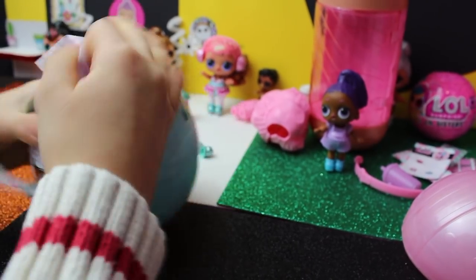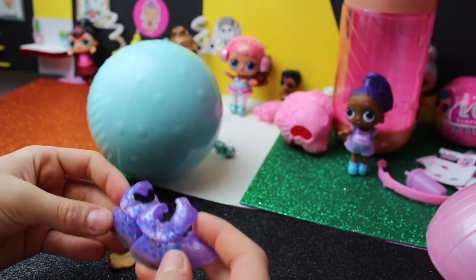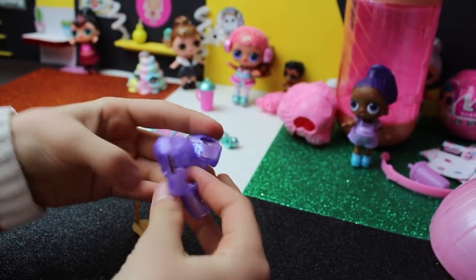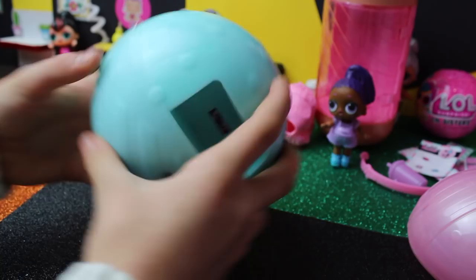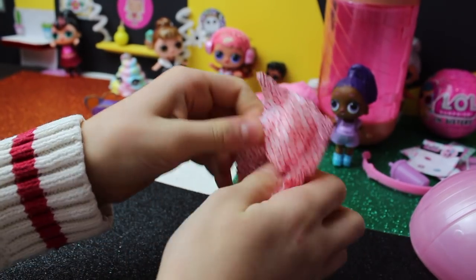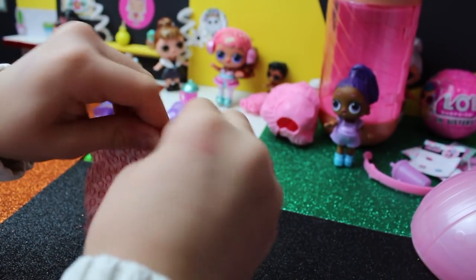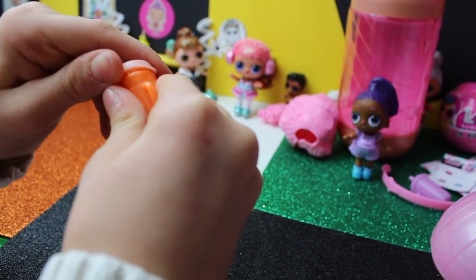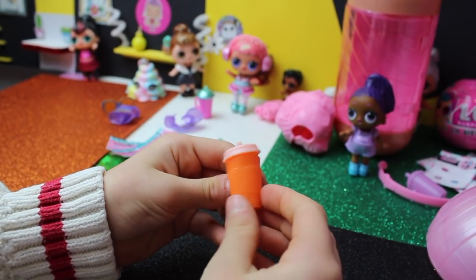I got a light blue ball, two dresses, and one pair of sunglasses. Why do we have two shoes in the original one and now here we got two dresses? The sunglasses are cute but you can't see through them. Yeah, she wouldn't know where to go when she puts on her glasses because you can't see from them! Now let's open the first pocket and I got a water bottle.